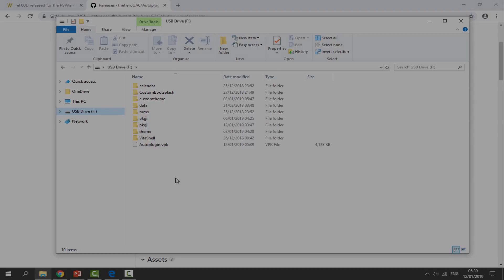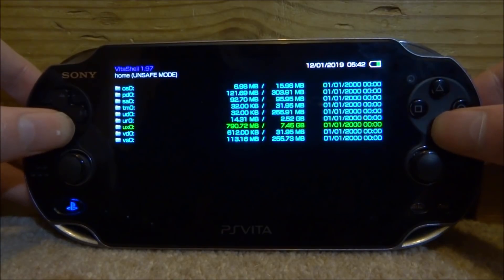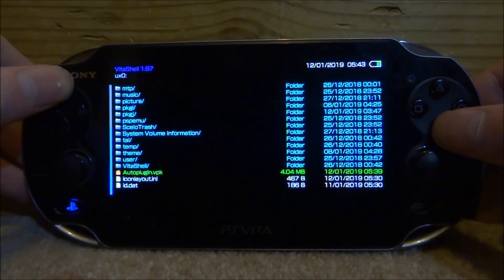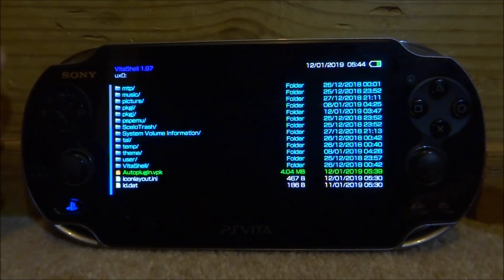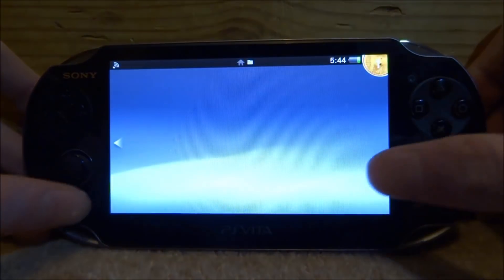Wait for it to copy across, then go back on your PS Vita and install it. Back on your PS Vita, let's install the auto plugin VPK. I've already got this installed but we're just going to press X on it, press X for yes, press X again, and it will start installing. Give it a couple of seconds, then press Circle to go back to the main menu and close out of VitaShell.